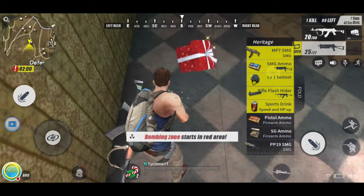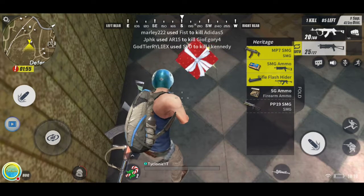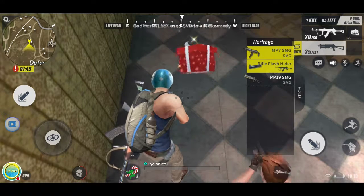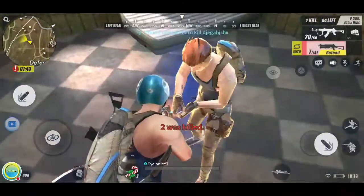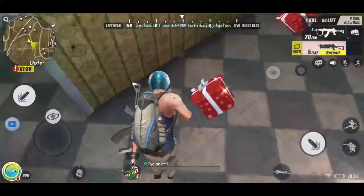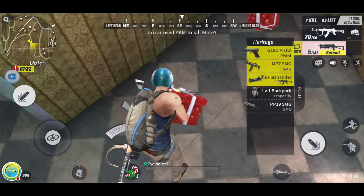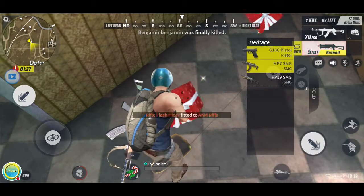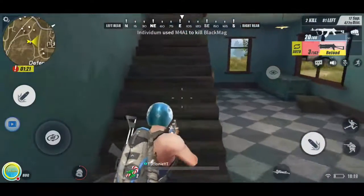Let's see what he had — a full level one backpack with a bunch of stuff: medkits, armor, level one helmet, sports drink, pistol ammo, SMG ammo. Basically it's a lot like PUBG and Fortnite. There's a button to open the loot crate — bandages, backpacks, and stuff. You click fold to close the inventory and then reload.